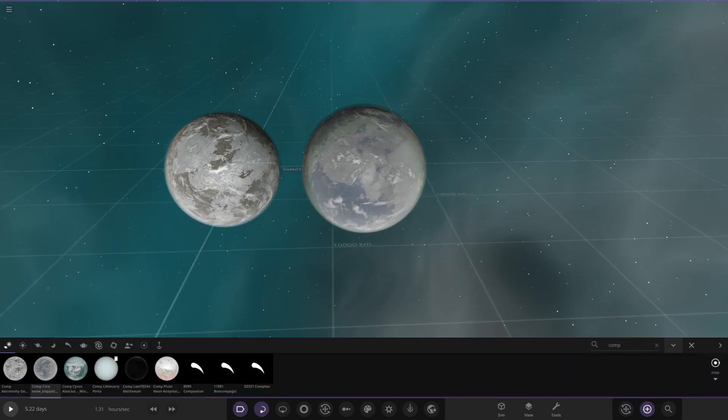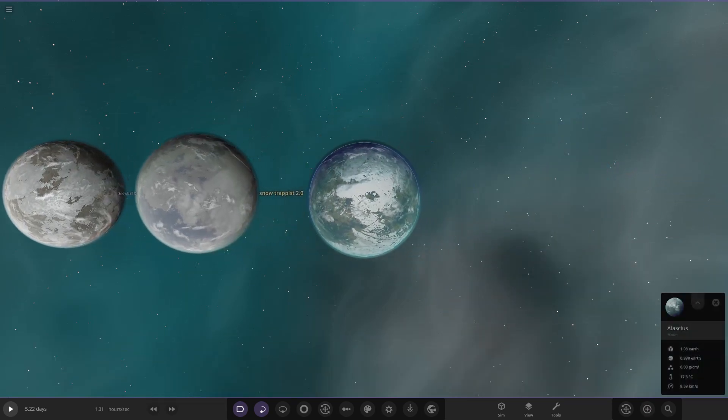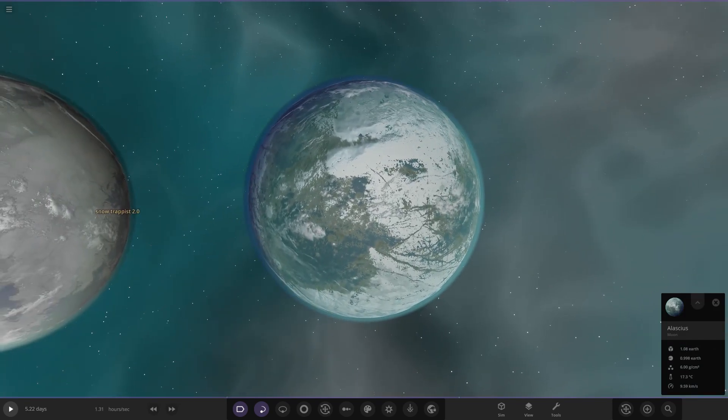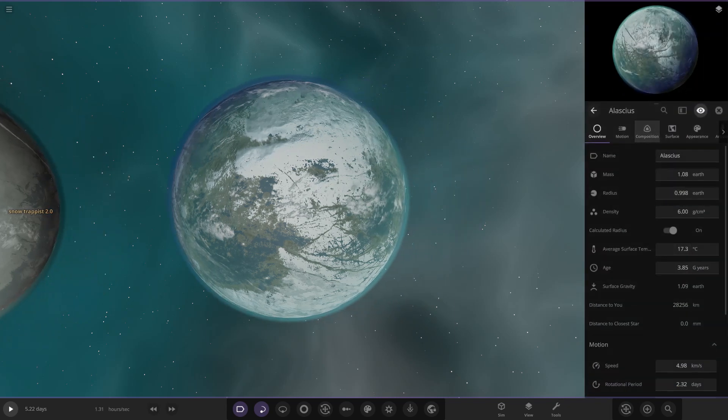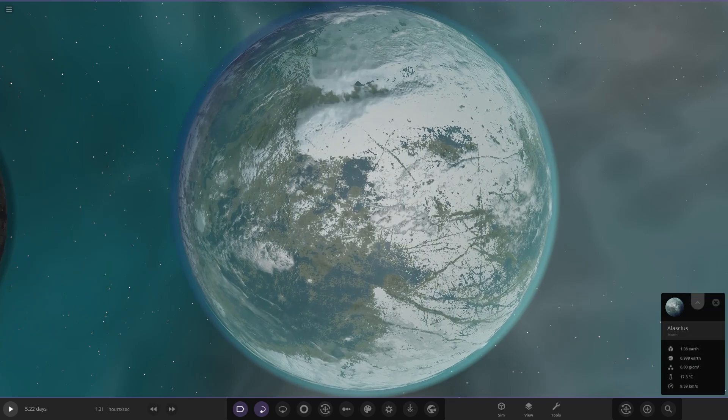Next up we have Siren's object. The planet is called Alas — a cold world with a radius smaller than that of Earth but a mass greater than Earth's at 1.08 Earth masses, with a radius of 0.998 Earth radii. This is because of its large iron core, which you can see is quite a sizeable chunk. The surface has been covered in red-purplish colored mosses and grasslands, with only a few larger plants and smaller pine-like trees near the warmer places.